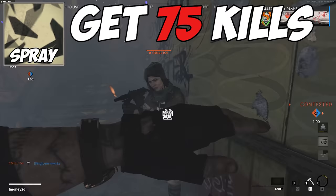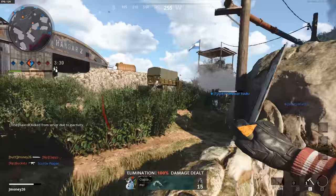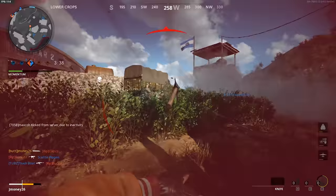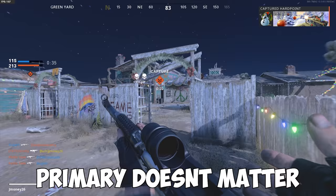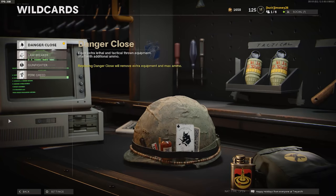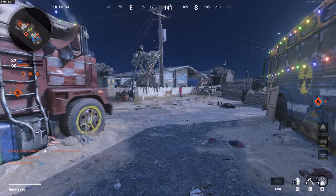For the spray camo, you need to kill 75 enemies in multiplayer. 75 isn't too bad — you just have to get in the groove of using the knife effectively, and to do that, you need to build your class around the knife. Here's the class I use during my knife grind. The primary can be whatever you want, but you won't be using it much, if at all, if you're solely focusing on the knife. For the wild card, I use Danger Close, which gives you two tacticals and two lethals, and can help a lot when you're using a weapon with zero range.